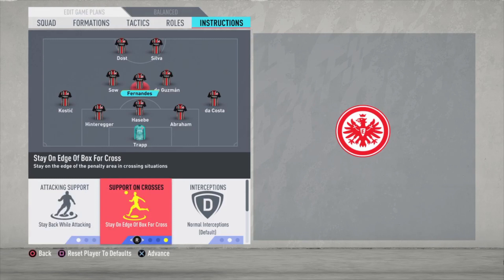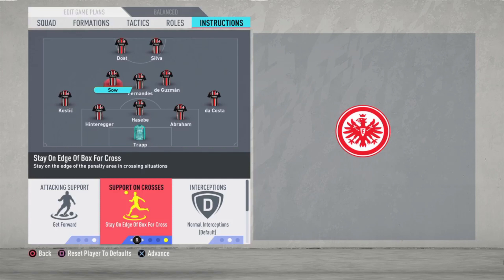For Fernandez — stay back while attacking, stay on the edge of the box for the cross, and cover center. De Guzman — get forward, get into the box for the cross. The same for Sow — get forward, stay on the edge of the box for the cross. So De Guzman is getting in the box when you cross the ball, while Sow is staying on the edge of the box. This gives you variation — if you don't win the ball when someone is crossing, you can recover it and shoot, or pass the ball again to create another chance. And Fernandez is staying back, so you have a lot of variation with these three midfielders.